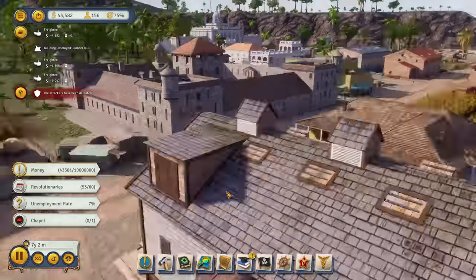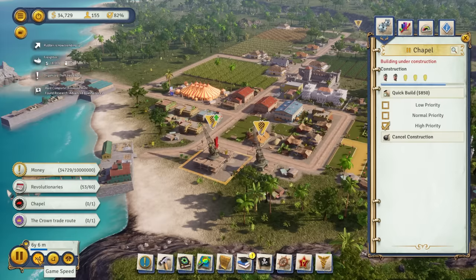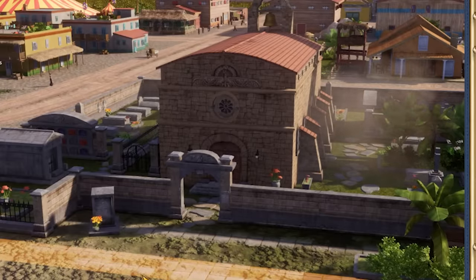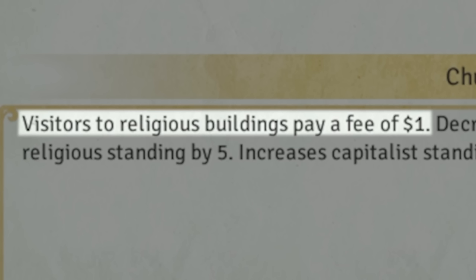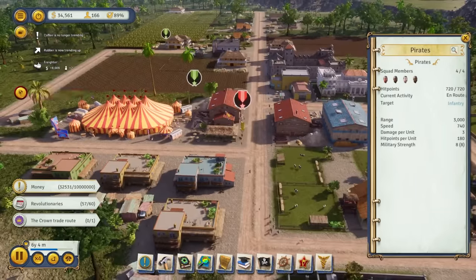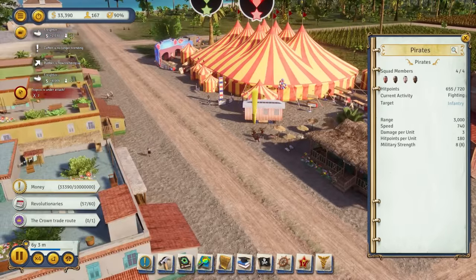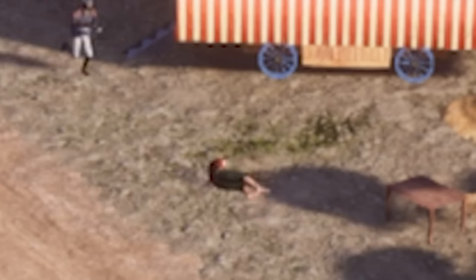We're just going to show mercy to those pirates real quick, and then realize that I have somehow lowered the unemployment rate — didn't mean to do that. I've gone ahead and helped our revolutionaries out by fulfilling their quest and building a church. And the reason for that is now I could go into my research and get church fees — visitors to religious buildings pay a fee of $1. We also have another lovely group of pirates over here. We actually have two military squads which are going to intercept them, or — I'm not really sure what's happening. They're just kind of running around in the streets causing mayhem. Now they're going to try to burn down the circus. Great work, guys. You almost killed the clowns.